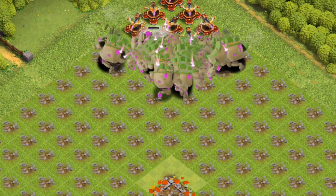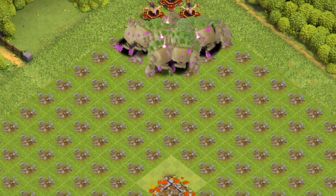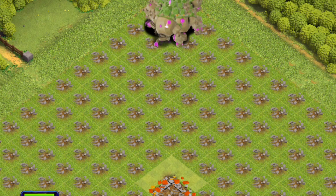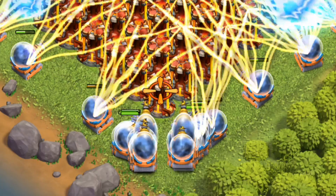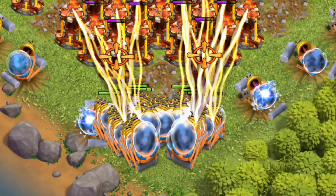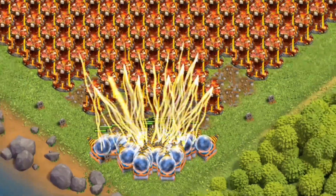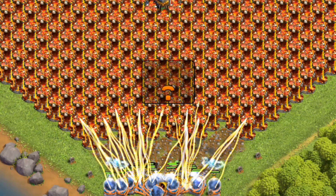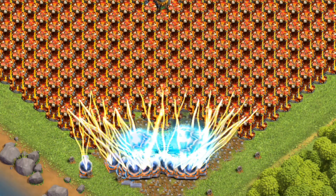Clue 7: One of three troops with three preferred target stages, reducing to two if no clan castle troops are present. Clue 8: Features a hero crown on one of its cards, highlighting its preference for targeting heroes. Clue 9: This troop does not appear in Clash Royale, distinguishing it from other home village troops. Clue 10: Known for being among the troops with the fewest levels in the home village, excluding super troops.